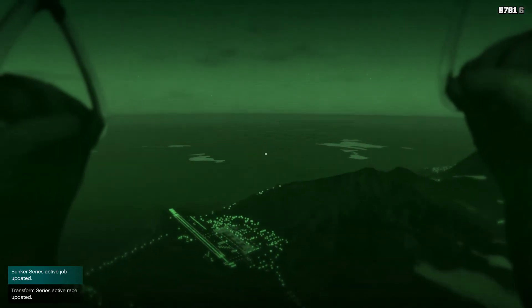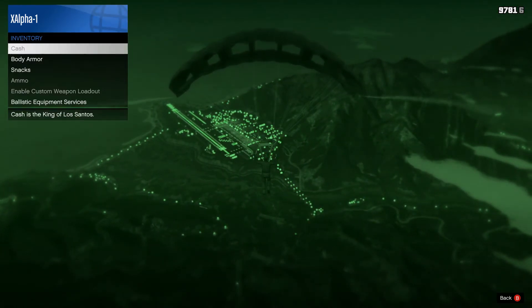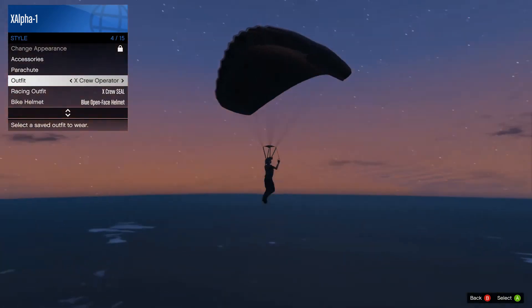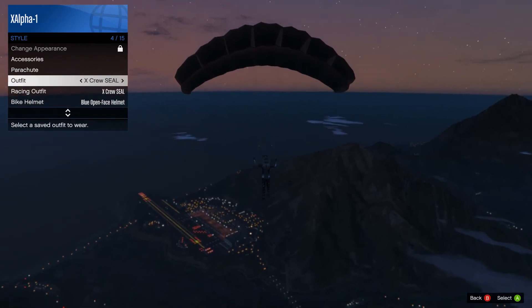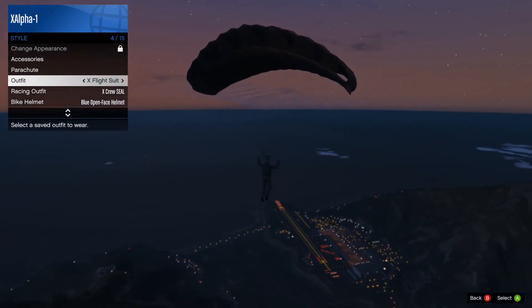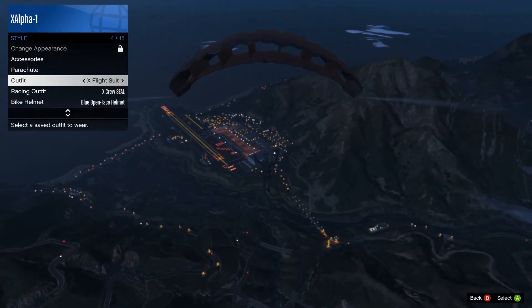You can also go to Style and click through different outfits — say you want to jump over water, you can switch to your scuba gear outfit, switch to your flight suit, or do pretty much any outfit you want. It's pretty cool.